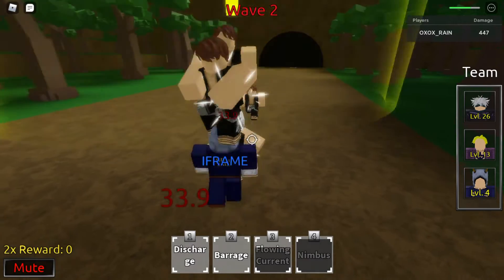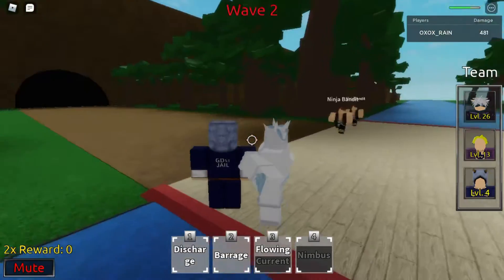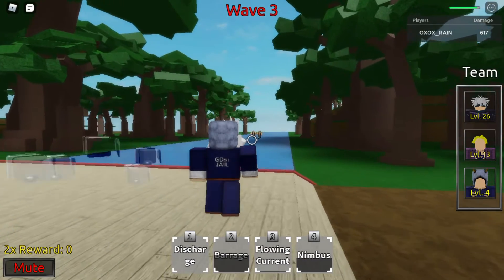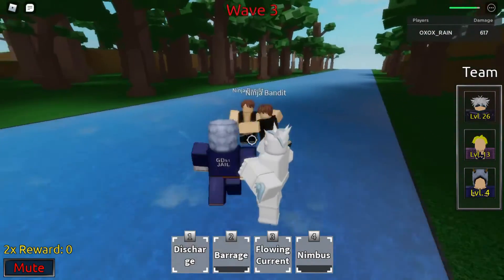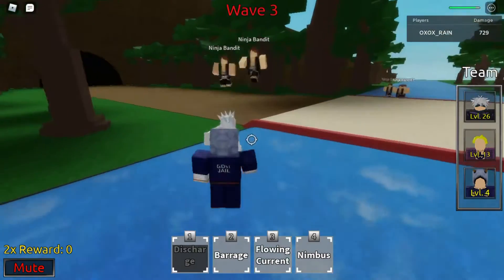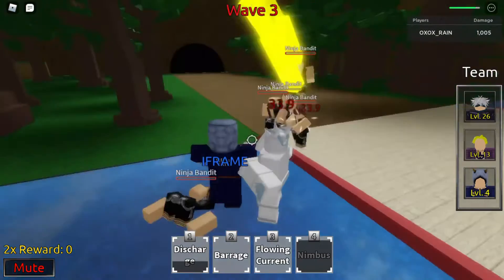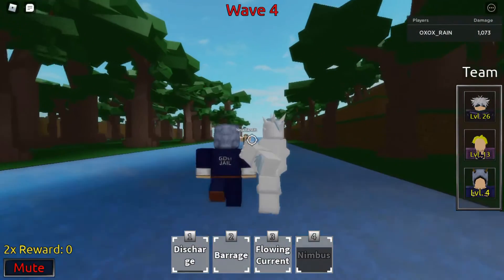Flowing current is pretty good but it doesn't really do that much. But this is the best move right here — nimbus. So nimbus has a little lightning cloud, or lightning strikes right there. I wouldn't mind having nimbus have a little bit more animation. Maybe it's called nimbus because of the lightning, but I could call it cloud or something. Yeah, he's really good.